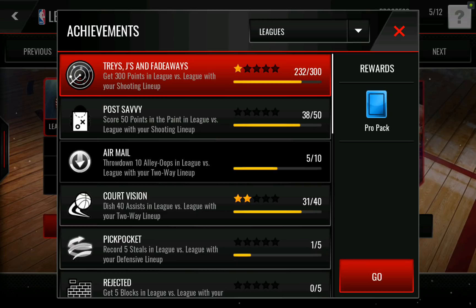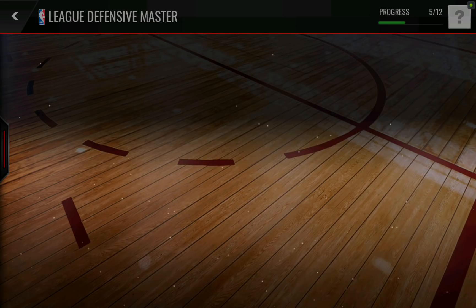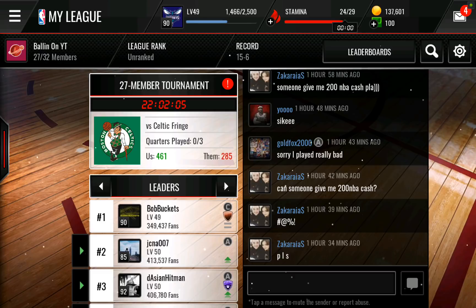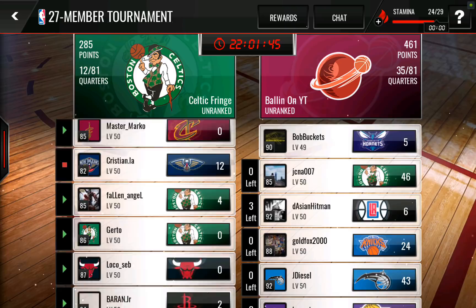I'm also working on the next 2 lineups I'll probably be going for: the Shooting lineup and the 2-Way lineup, mainly because those are the 2 lineups I use most. Not necessarily because I need the cards, but if I do end up getting them, I'll probably just end up selling whatever cards I have in that position, since I won't be able to sell the League vs. League players. Our league's been having a little bit of a rough time recently — we're 15-6. Part of the big reason is we played the number 1 team in the world 2 days in a row, and they cheat and force quit on their games.